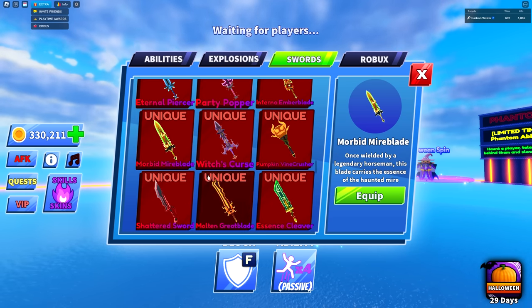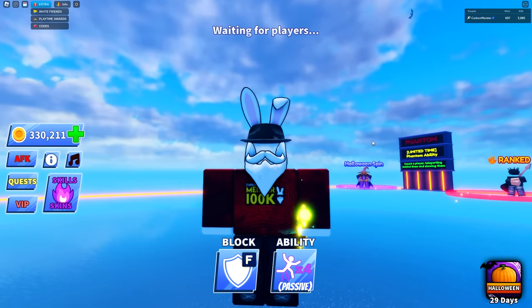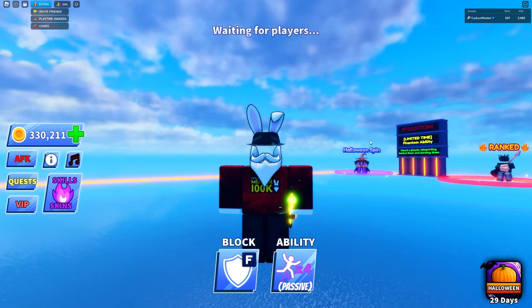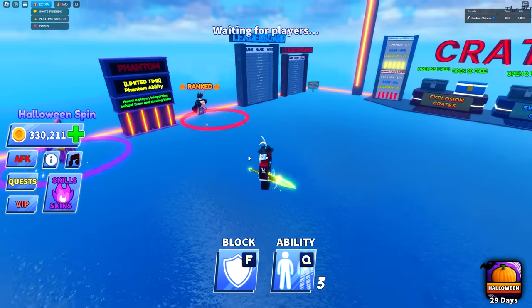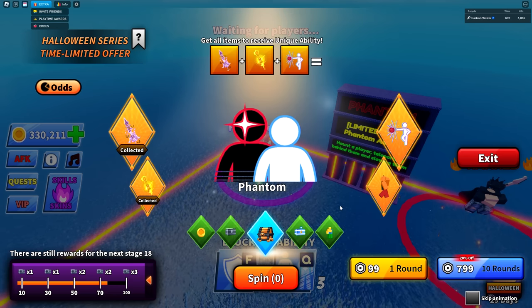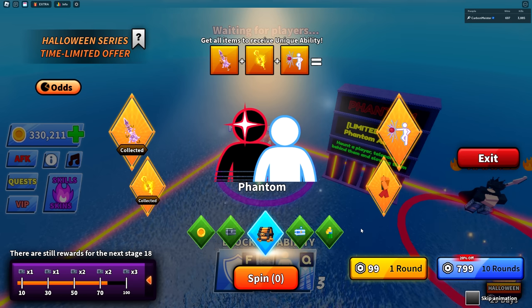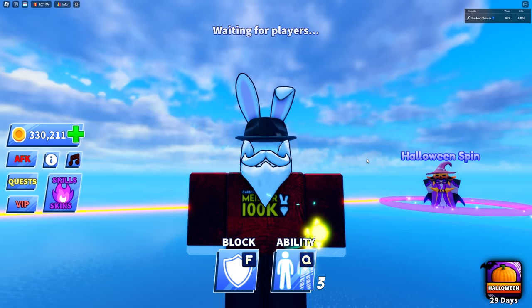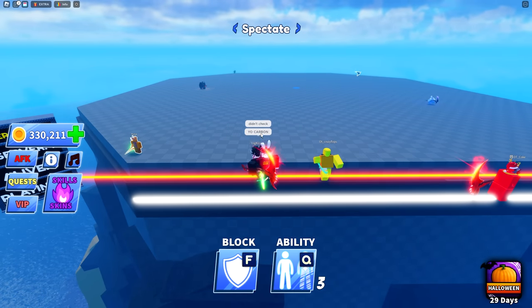Out of everything spent, the coolest thing I got was the Morbid Mire Blade since I didn't get phantom. The other two abilities — blink and four jumps — are kind of mid, with four jumps being more of a filler. This update will be entertaining for free-to-play players with lots to grind toward, but it also leans pay-to-win — though there's nothing actual to 'win,' and you might get infinity for free anyway.